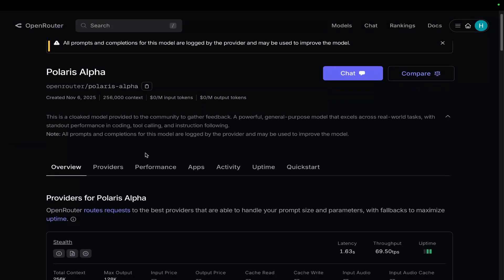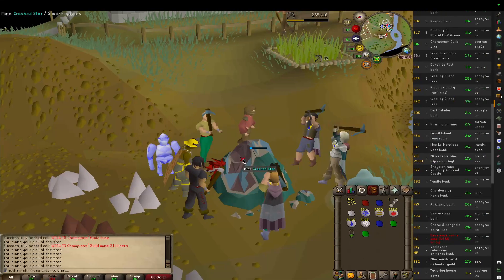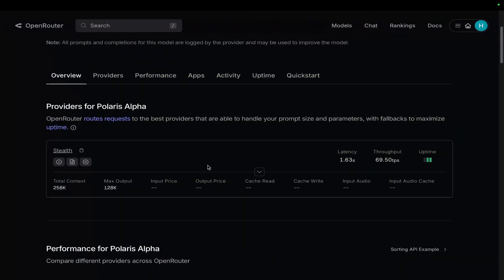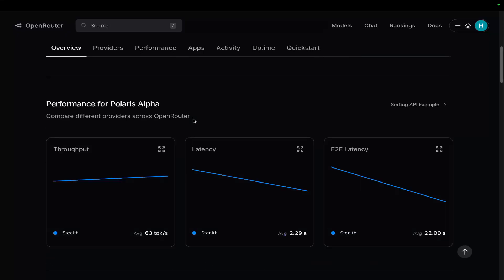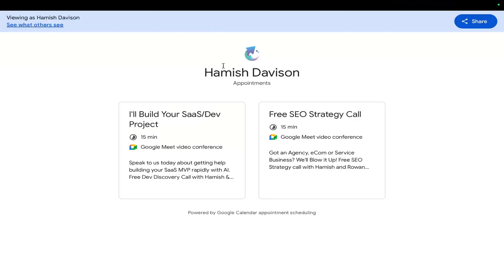You can actually use this for free right now, which guys, using these for free is a fantastic way to actually build something. It's a top tier model that is currently free on OpenRouter, so grab this while you can. We'll use Kilo Code in this video and I'll just show you how you can build something.